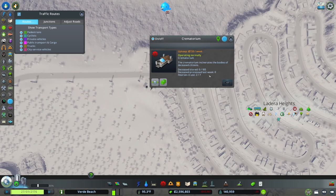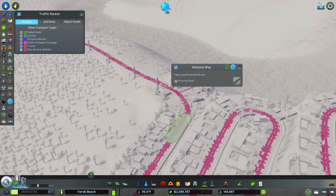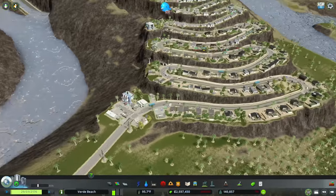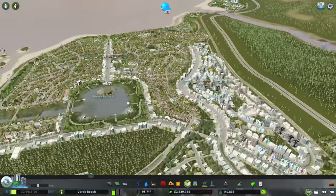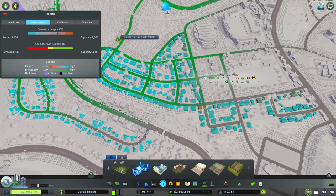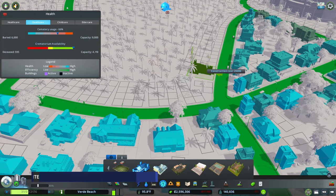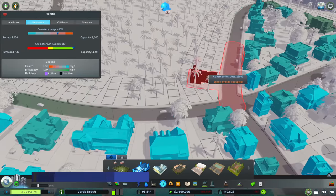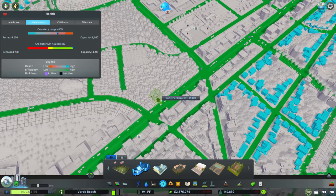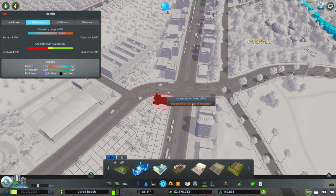There's another area with no coverage right over here on Intestine Way. I'm going to use a bit of eminent domain and take over some spots for a new crematorium — one at the top, one at the bottom. But even with one on each end, we still don't have great coverage on Intestine Way because the road is so long and meandering. So let's add a few more over here in places that are reasonable and don't require eminent domain if at all possible.